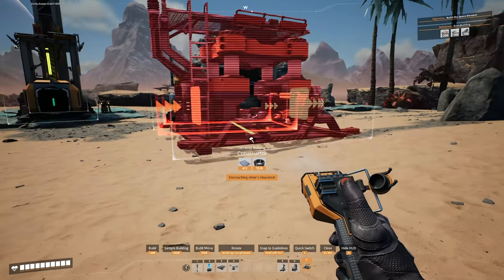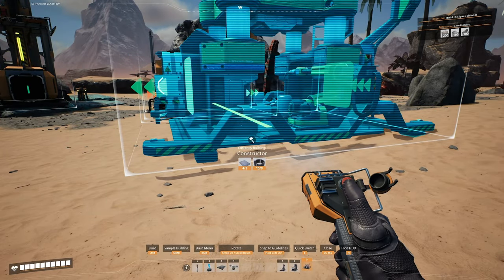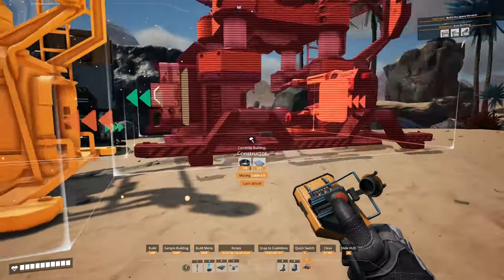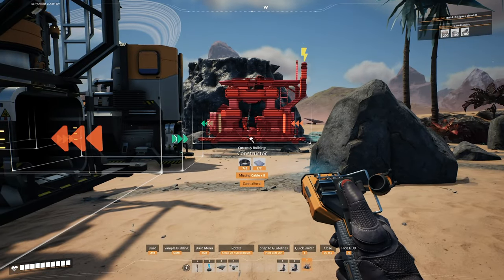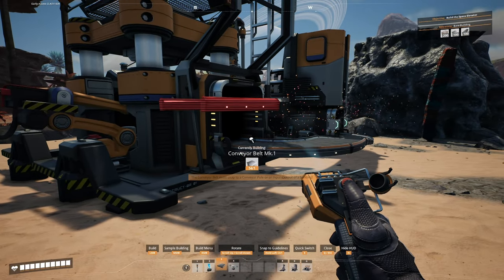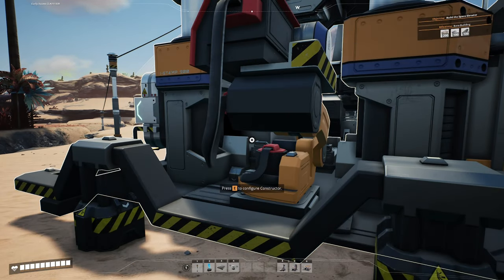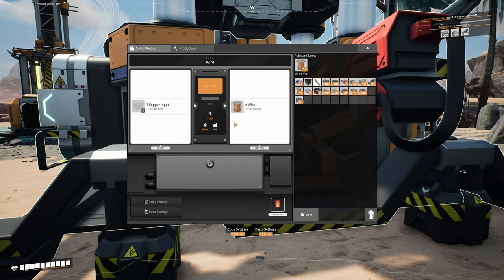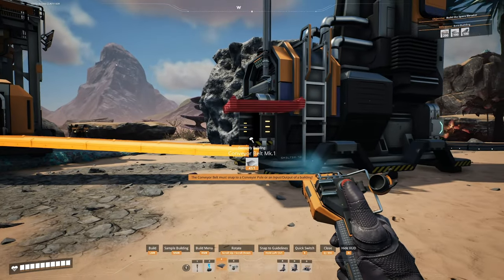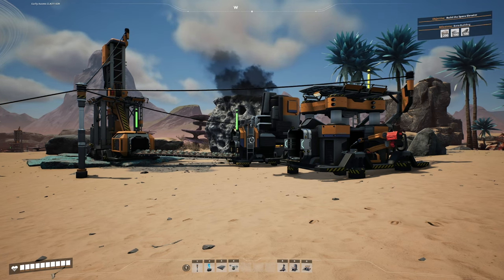We want to line up the input with the output of the smelter. If you hit control, it will actually line up the two machines in the middle. We'll take the output from our smelter, put it into the input of our constructor, then put on your recipe - we'll make wire here. There are two products to make from the copper chain, but first you need to make wire before you make cable. Don't forget to hook up your belt from your miner to your production chain. Now we've automated all of our production chain - copper, iron, and limestone.